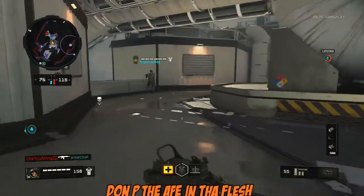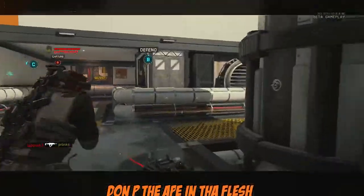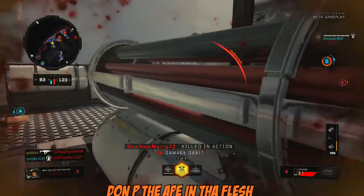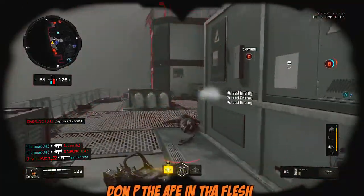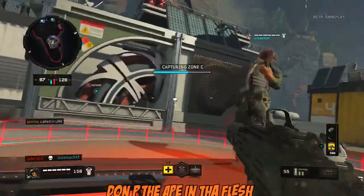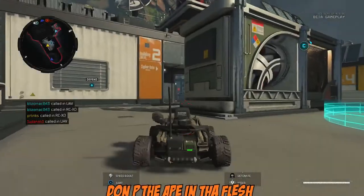First of all, I think the scorestreaks overall need an increase in AI more than anything else. That robotic-looking scorestreak they had was stupid — dumb as nails. And the RC-XD toy that Prophet uses was dumb as nails too. They need to overall increase the AI on these pieces of equipment and scorestreaks. The sliding and jumping didn't really affect me much, so no complaint there.